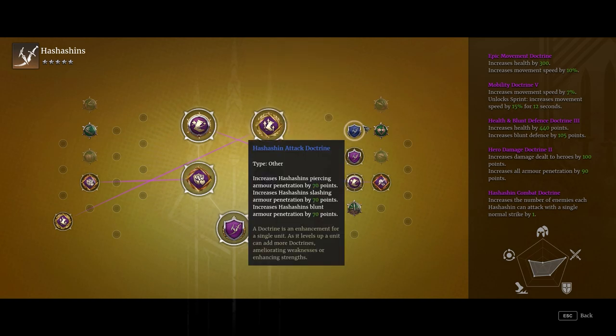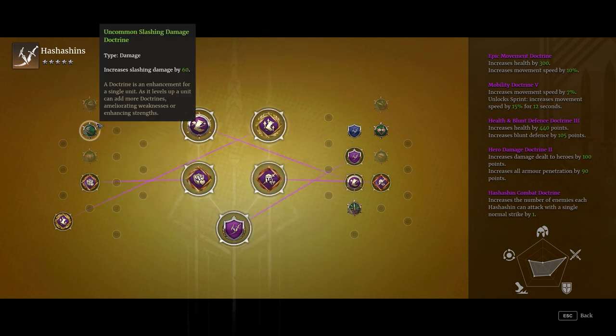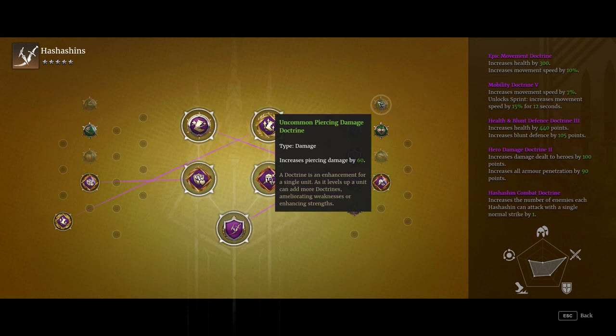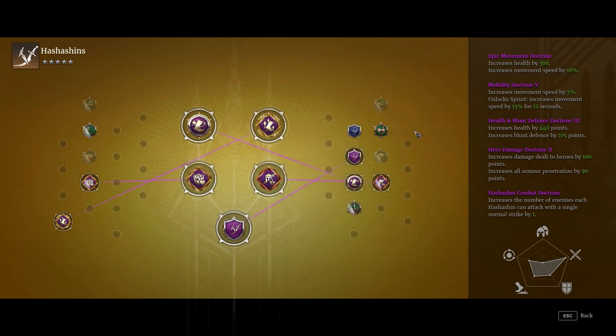If you choose between damage options, it depends on your abilities. If you use ability one a lot, you'll want slashing damage. If you're using ability two a lot, you're using piercing damage. But you're mainly going to be using the piercing damage, as that is going to be a very high DPS value for you.